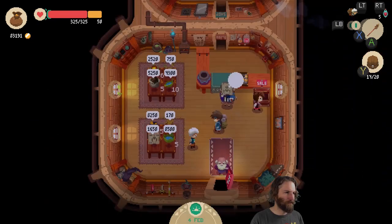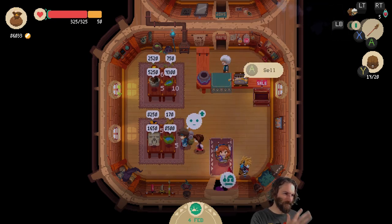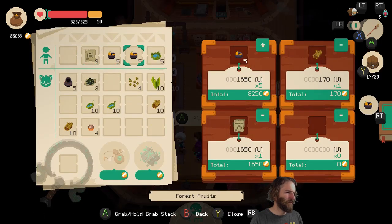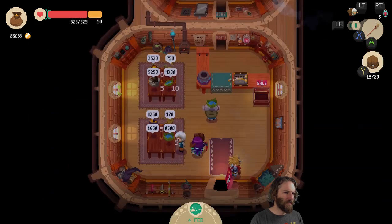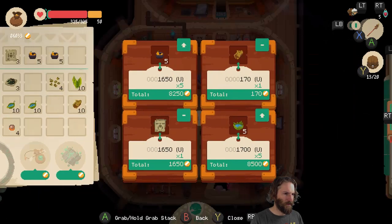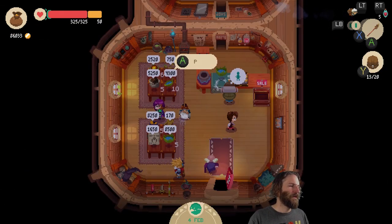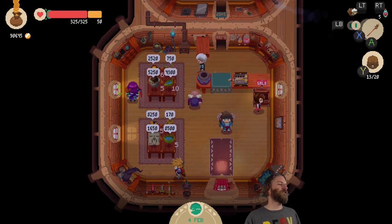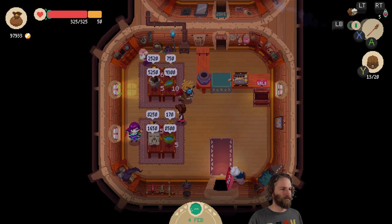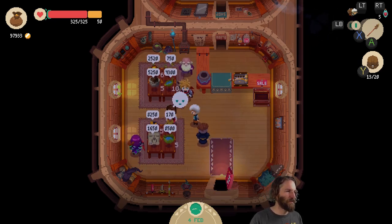Somebody just bought a book — they were unhappy about buying that book. More leaves have been sold, although that's actually nutrient. I just sold one of these and it was a different book — it's fine. Ninja roll. Shop ninja roll. I am a shop ninja. And I've also mastered the diagonal roll, which I didn't think was a thing.